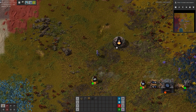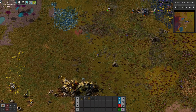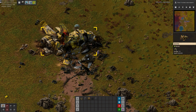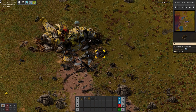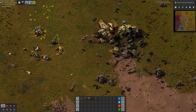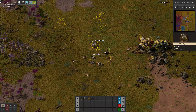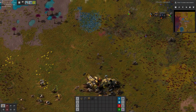I've been ignoring the resources inside the crashed ship here, but let's grab a little bit of it. Let's grab the burner assembler and some of the other stuff here — it's really not that much, but I like to start from nothing.